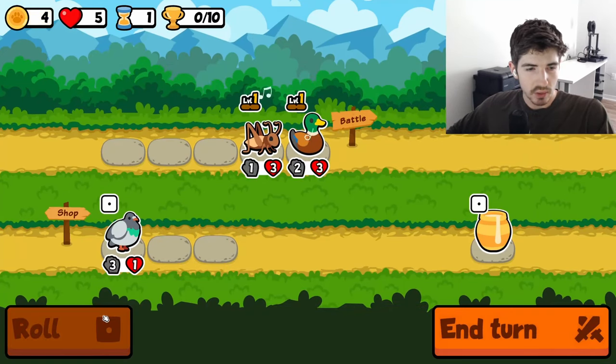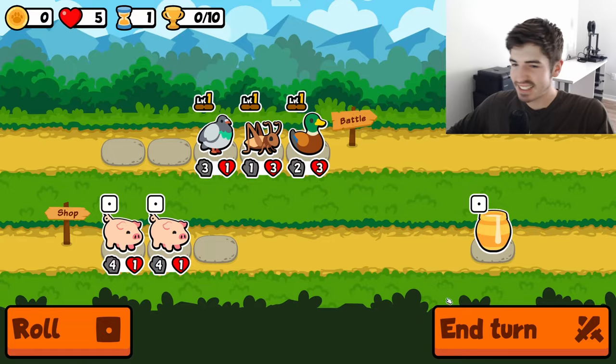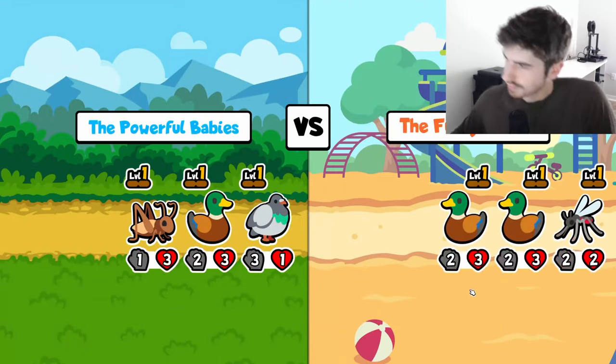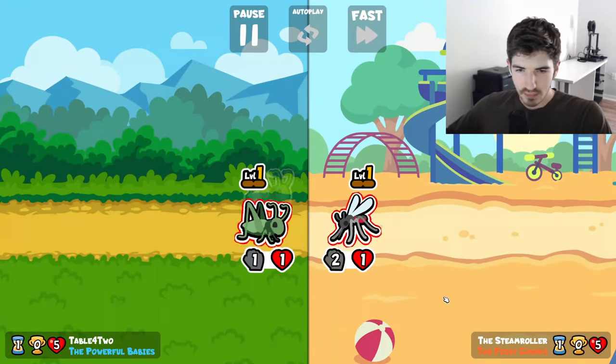Let's grab a duck, a cricket, and a pigeon, I guess. That's the way we're running it. Some powerful babies. I feel like that's fitting. Maybe some powerful babies. And we're drawing.